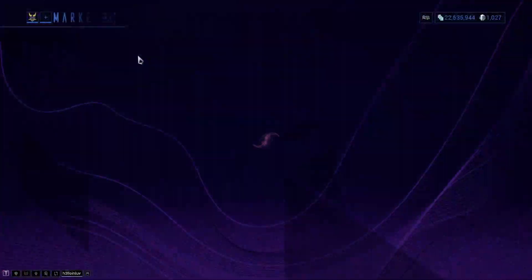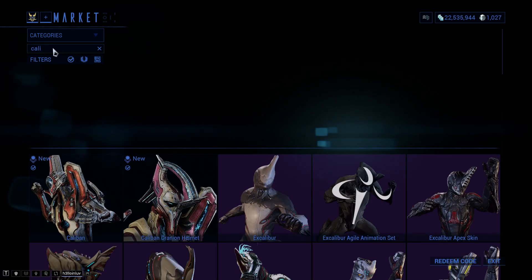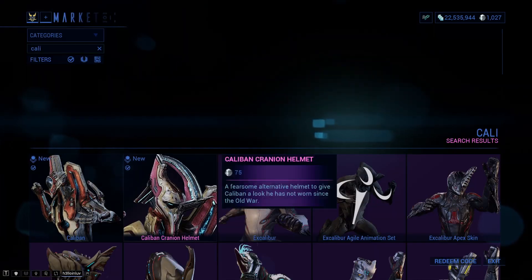His blueprint is purchasable through the market. If you go there and type Caliban, go to Caliban and just purchase the blueprint for 50,000 credits.